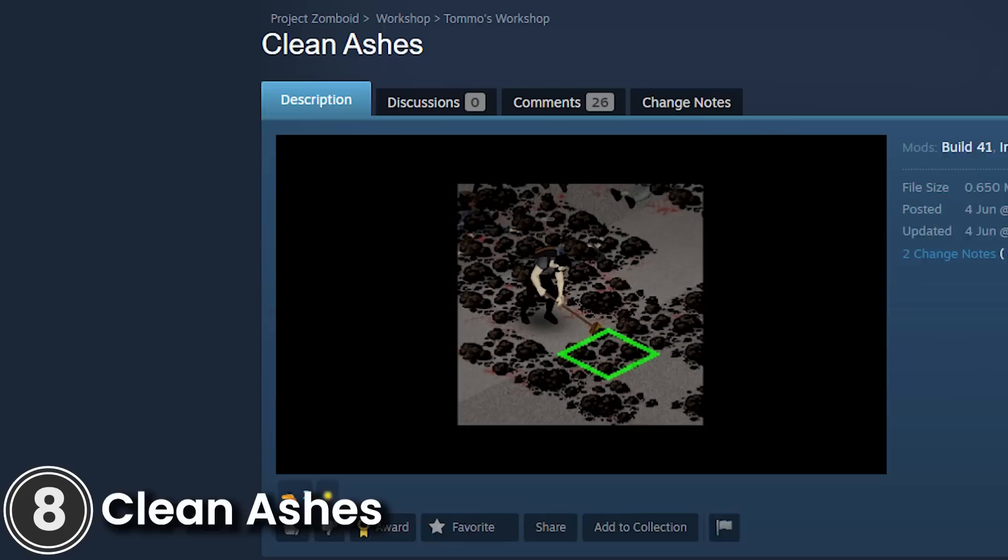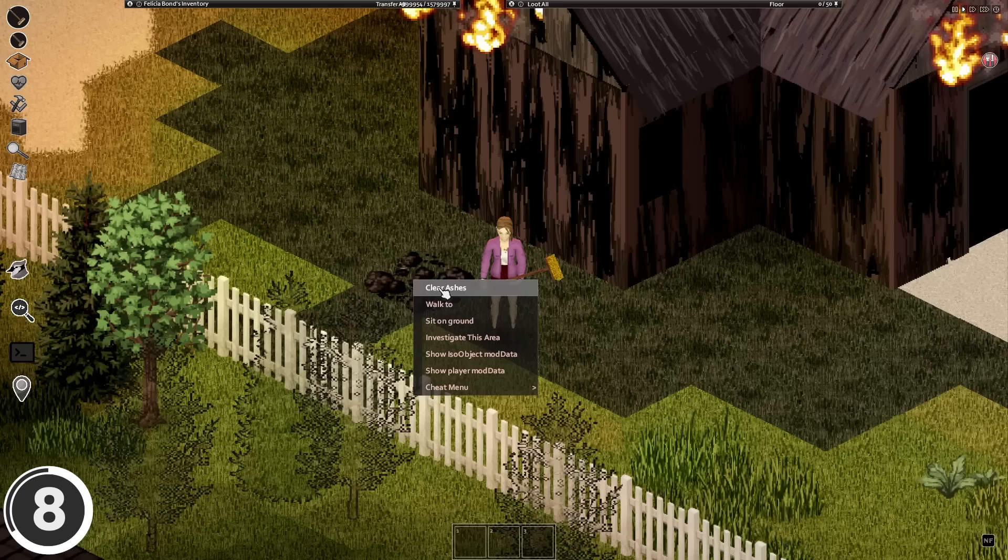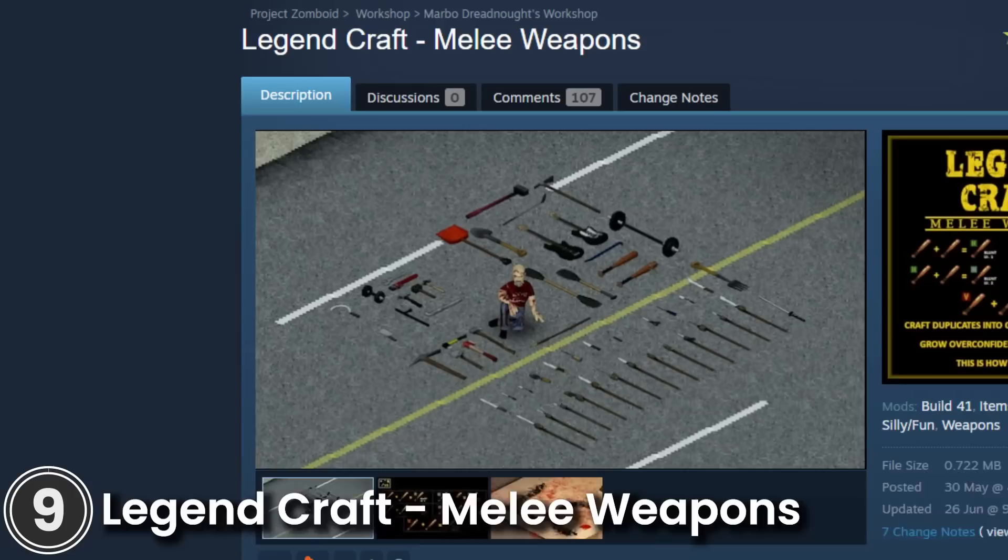Clean Ashes. This mod allows you to clear ashes by having a broom or shovel in your inventory. Just right-click, and then select clear ashes.